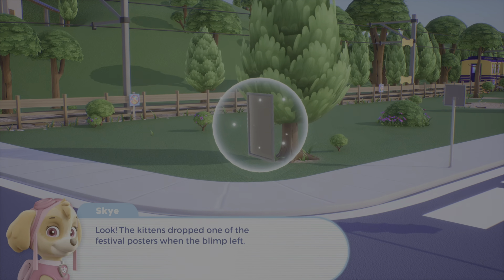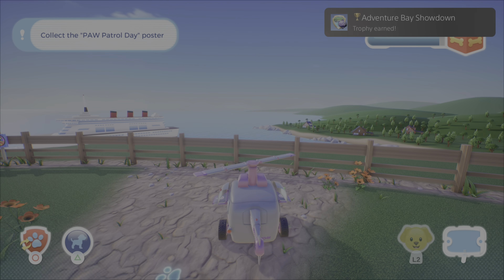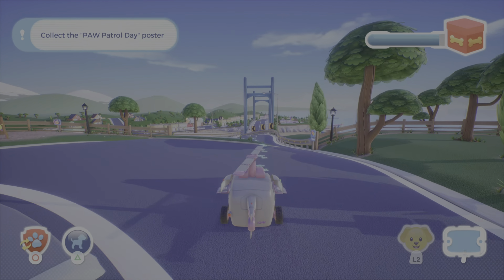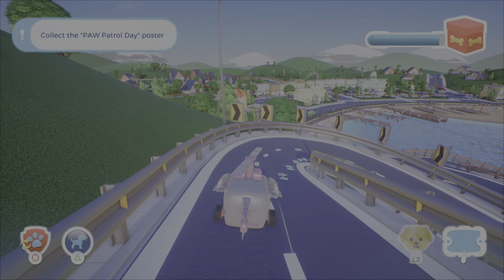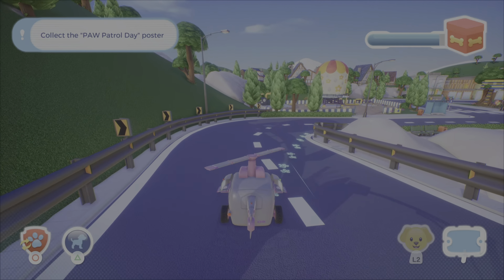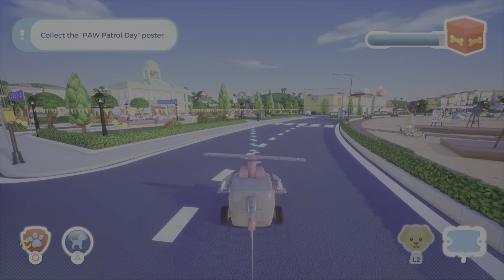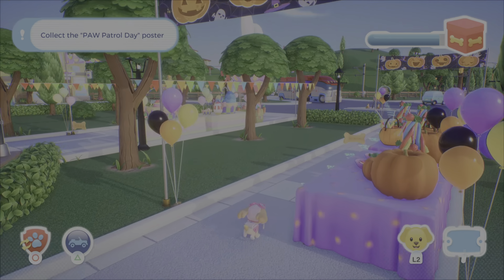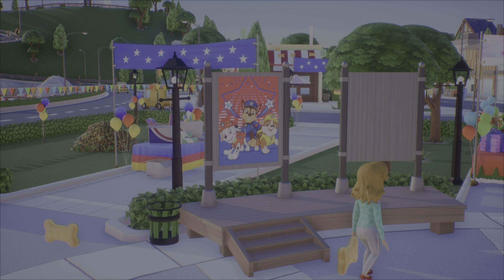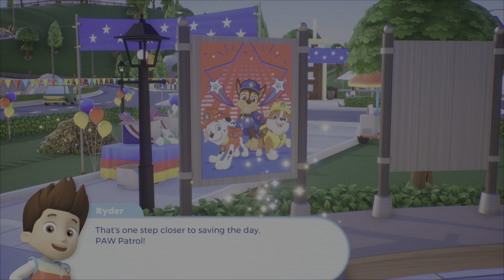Look, the kittens dropped one of the festival posters when the blimp left. Go get it, pups! Well done! The Summer Celebration poster is back at the festival! Yay! That's one step closer to saving the day, Paw Patrol!